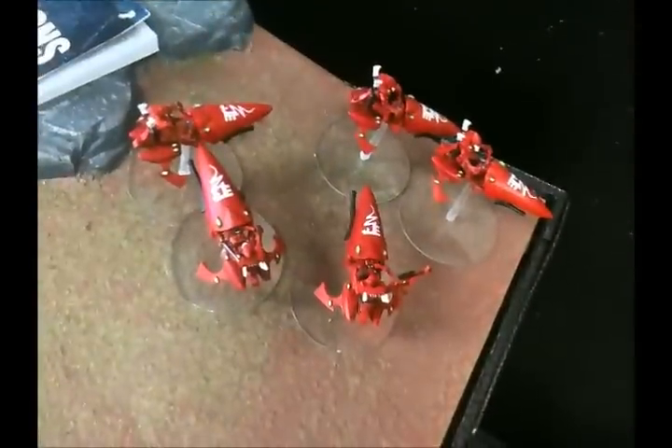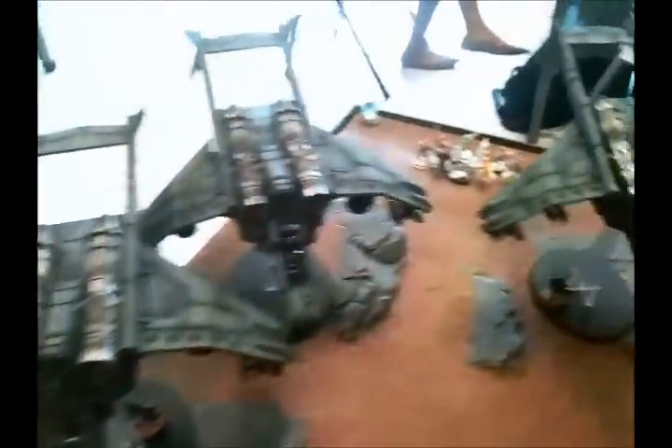We're doing Fighting Withdrawal. Essentially, there's three objectives: one over there, one over here, and one over here. And we're fighting over them. My army is all flying on the board turn one, except for one unit of jet bikes over there that is in reserve. The Imperial Guard player was forced to start with everything on the table.